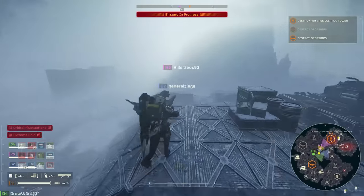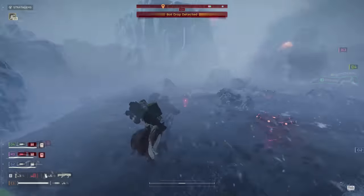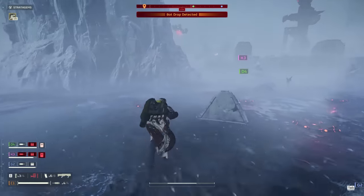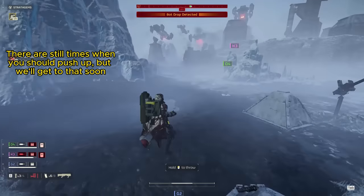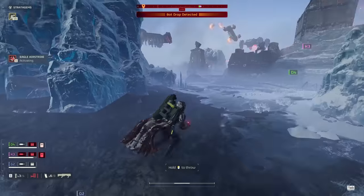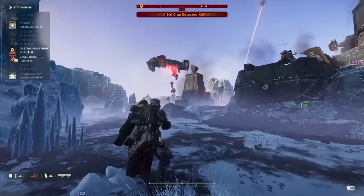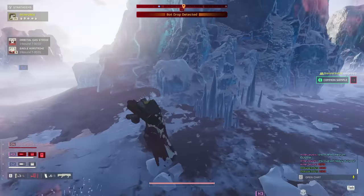I just want that to sink in so you'll start using the gas strike — it's so good. As a general rule with this loadout, I like to hang in the back because the Spear is more effective the more range you have, and I want the enemies coming to me. Here I really want to help out D4 and K3, but I'm not going to rush in and start blasting. Instead, I'm looking for these big drops of Devastators and I'm going to take those out.